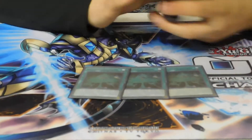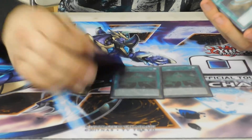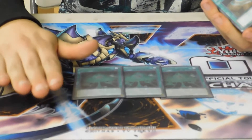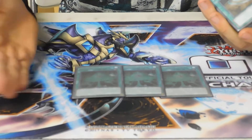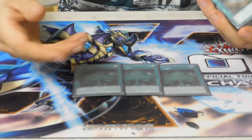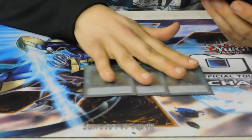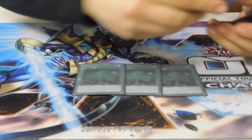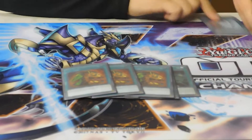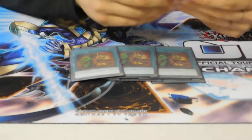Spell lineup: three Hidden City. It's the Sub-Terror field spell. When it's activated, you search a Sub-Terror monster, and it can once per turn flip a face-down Sub-Terror face-up. When the opponent declares an attack and you have a face-down Sub-Terror, you can flip it and negate the attack — so I was able to protect my stuff while building the board. Two Terraforming, three Extravagance — it's not necessary, but it's really good.